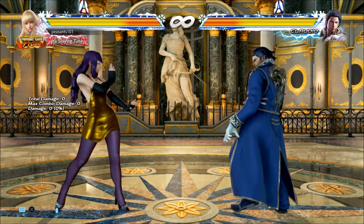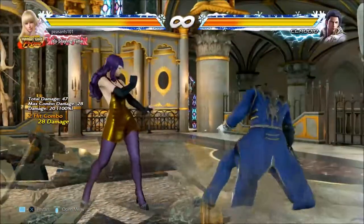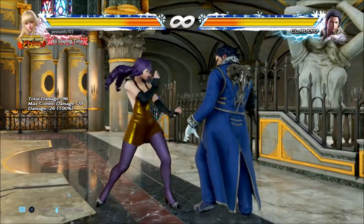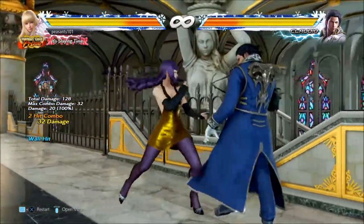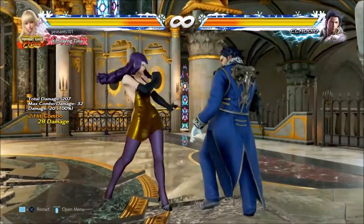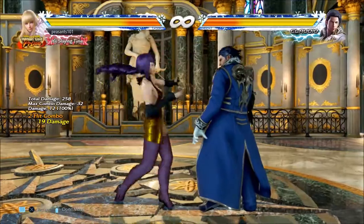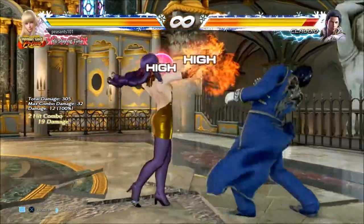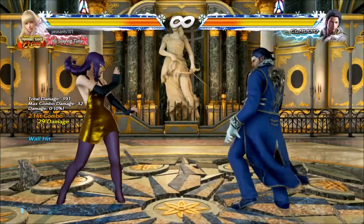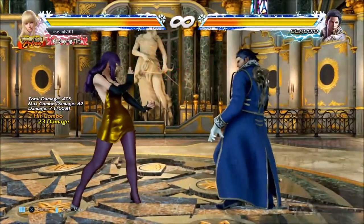We'll start off with some punishes and pokes. Some good pokes: 1-2, 2-4, 4-1. 1-2 is more of a punisher than a poke — I wouldn't recommend using it as a poke because it knocks down. 4-2-3 is also a knockdown and more of a punish, and 3-1 is more of a punish as well. So 1-2 and 2-4 are more punishes, but you can sort of just use the 2 as a poke.